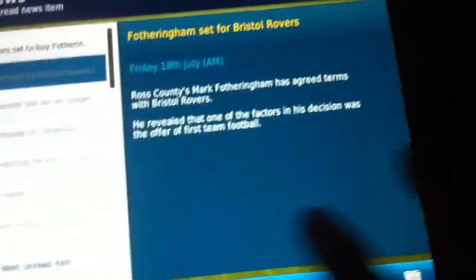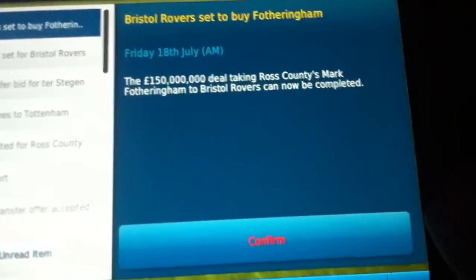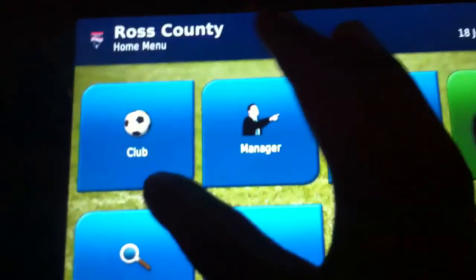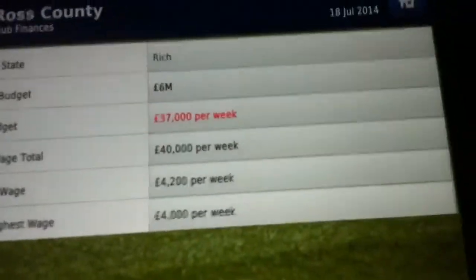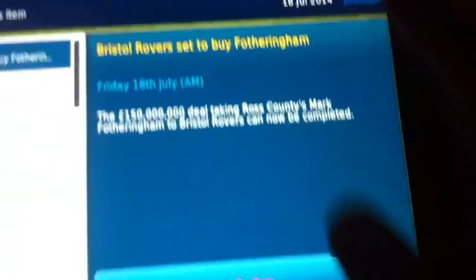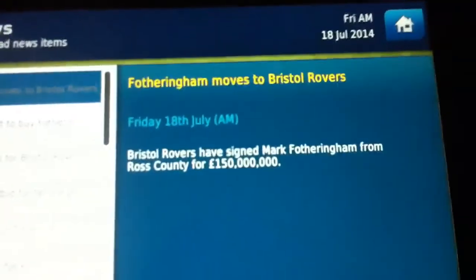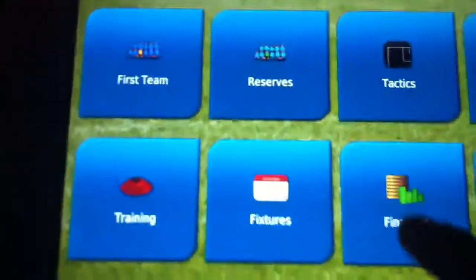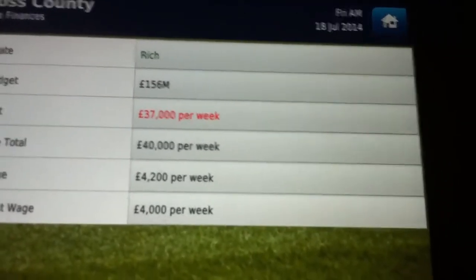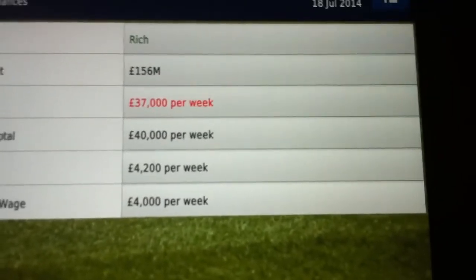Fodderingham set for Bristol Rovers — 150 million. Wait, just to prove it, you can see six million here. Confirm. Yeah, there he's gone — 150 million. Finances: 156 million. It works! You have to do everything exactly like that though.